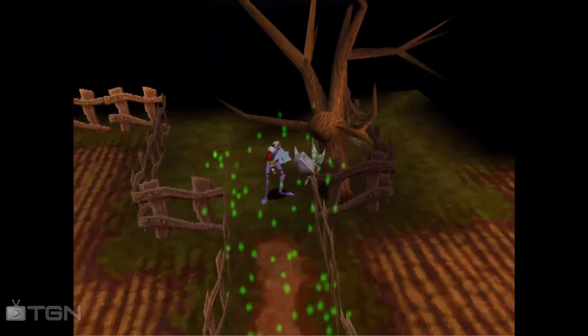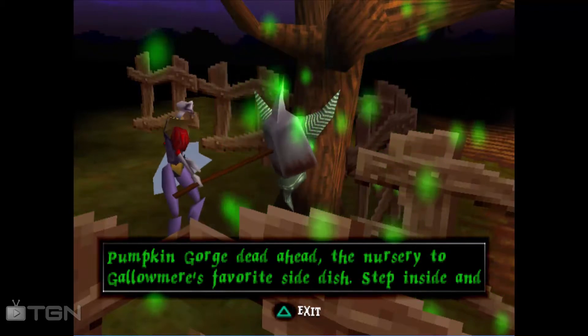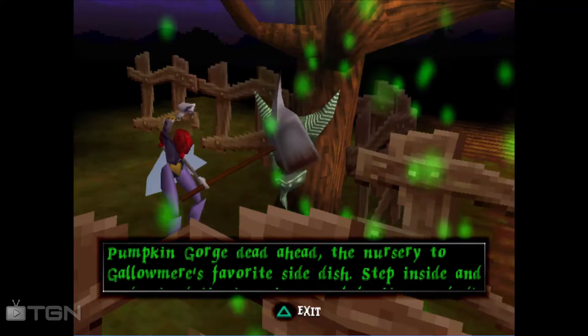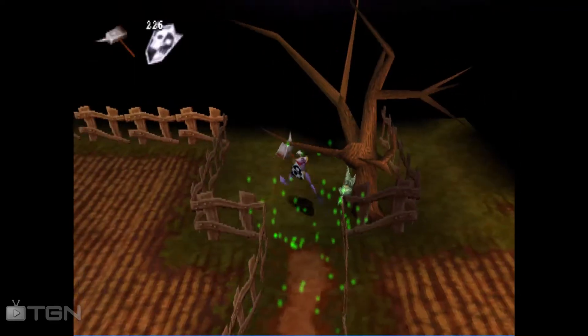I wanna talk to you. Pumpkin Gorge stands ahead — the nursery to Gallomere's favorite side dish! Step inside and understand the true horror of fruit gone bad! Uh-huh. Well, Pumpkin Gorge is next, as he said.